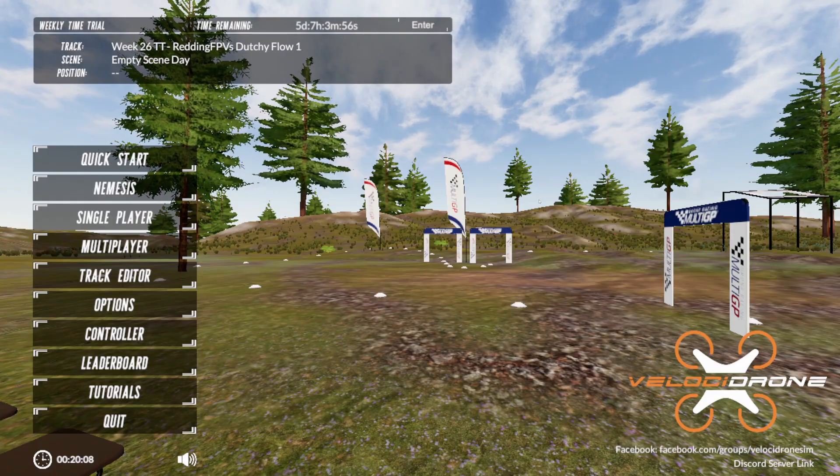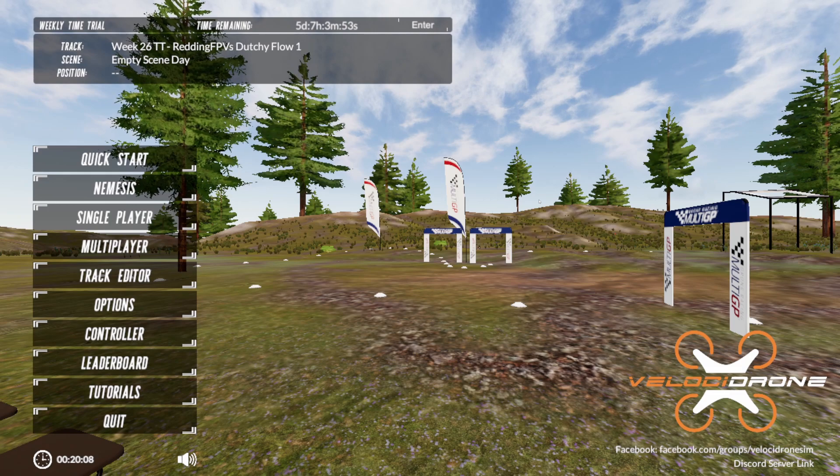The first game we're going to review is Velocidrone. Velocidrone is really good for physics, but graphics not so much. A lot of people swear by Velocidrone just because the physics are so good. As you can see it looks like an N64 game. Let's give it a shot because it's been a long time since I've actually played this. This is one I started on.